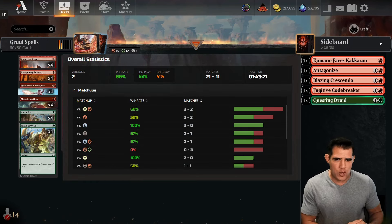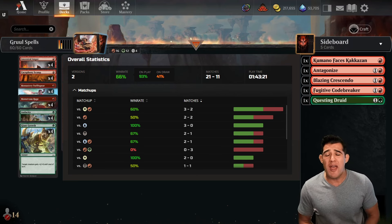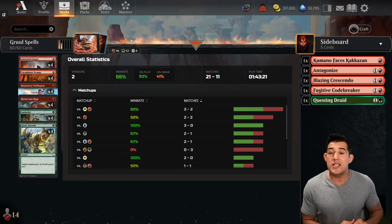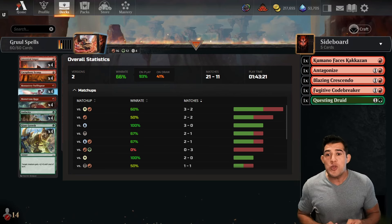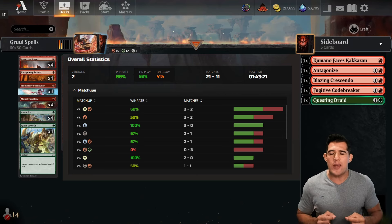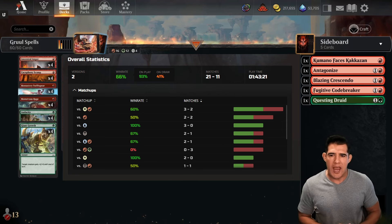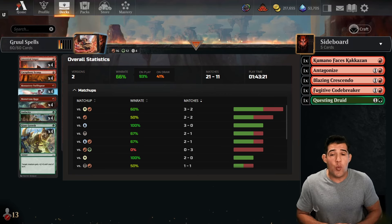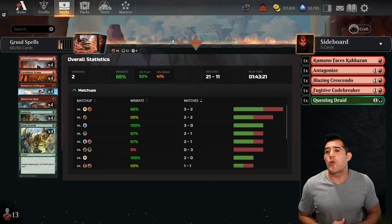Overall here's my record: I am 21 and 11. I was 9 and 1 going into recording, which means I went 12 and 10 after that. Not fantastic — just a little over 50 percent — but on the draw it's absolutely brutal with a deck like this. In some matchups — I know I didn't show every single loss — but in five games, if I had one more turn they were dead. Five losses that could potentially turn into wins. We were able to handle control, went decent against Boros, 50/50 against mono-red.